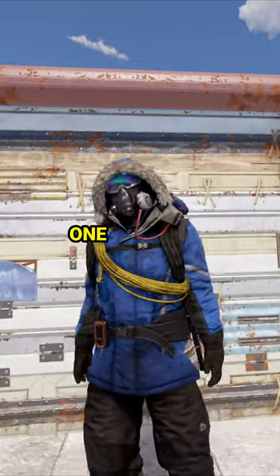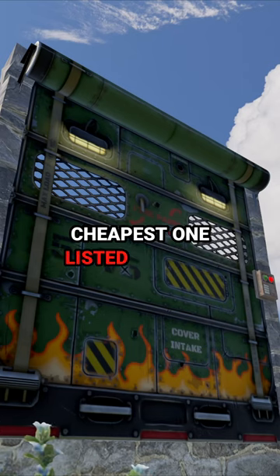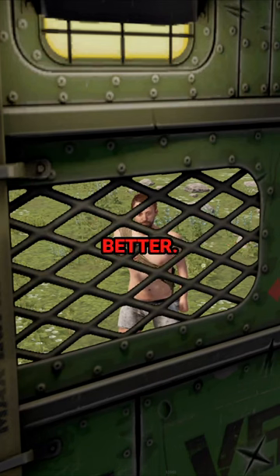The last one, and in my opinion the best one, is the Bombshell Garage Door. The cheapest listing is $4.27. It has all the features of the previous ones, but they are a bit better.